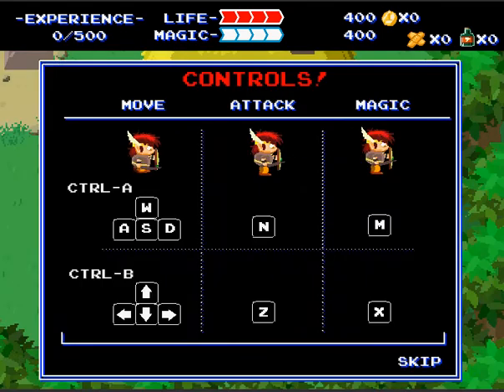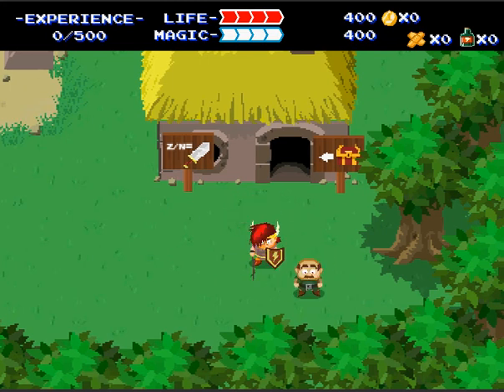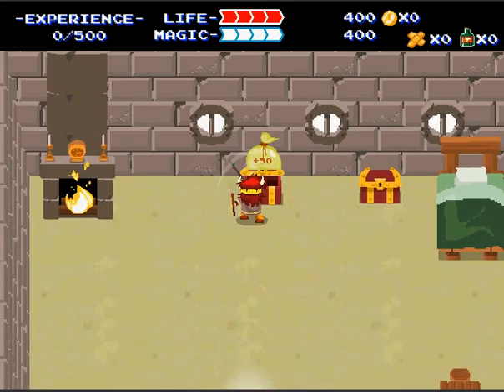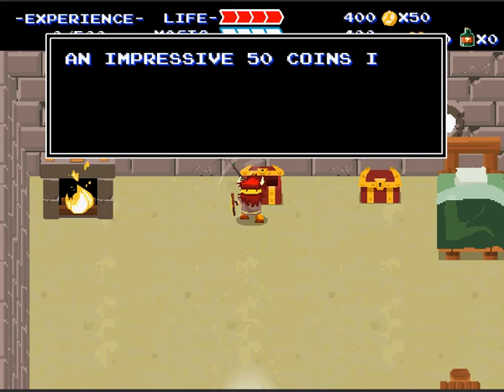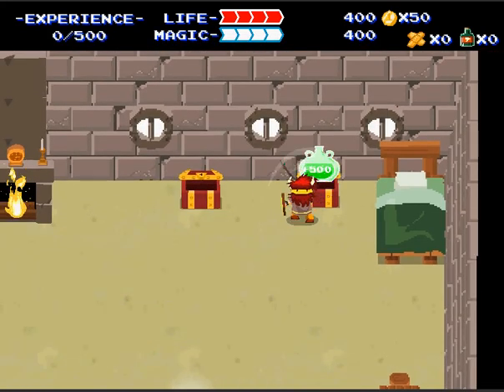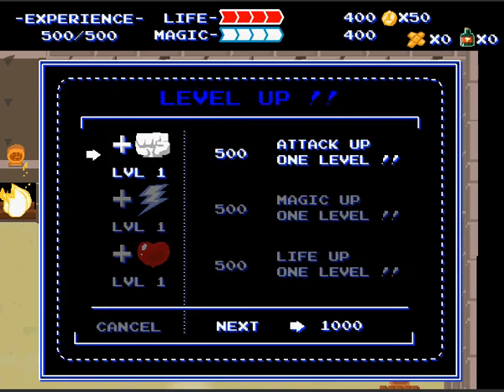Here we are — it's reminding us how to move around. We press this button and we have a stick! So much fun! As you can guess, this is pretty much a hack of a Zelda game. We have money! Power elixir! Free level!